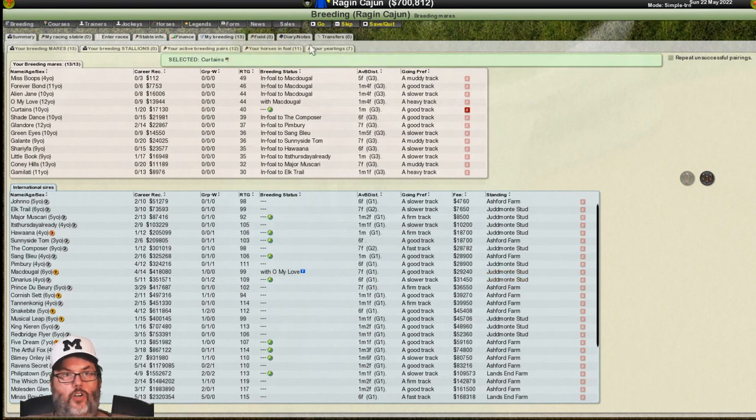Just to let you know: if there is an unsuccessful pairing where your mare does not get pregnant, you pay them anyway. You can click 'repeat unsuccessful pairings,' but remember — at this level it may not bankrupt you, but if you're paying over a million dollars and it takes four tries to get her in foal, that's four million dollars. So you have to be very careful doing that.